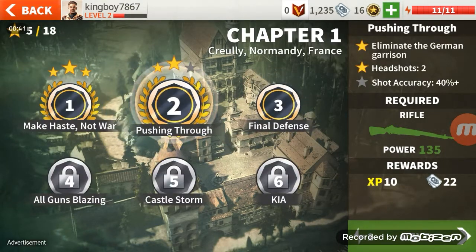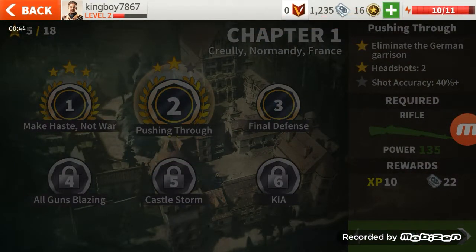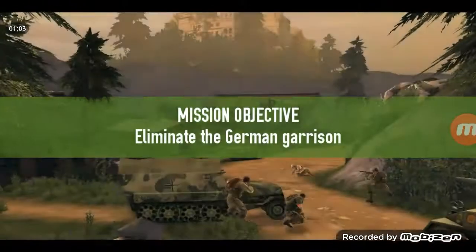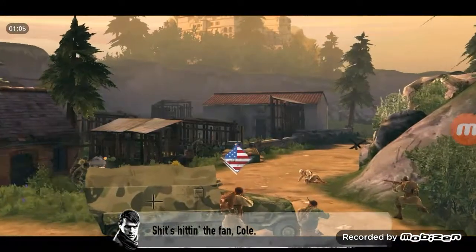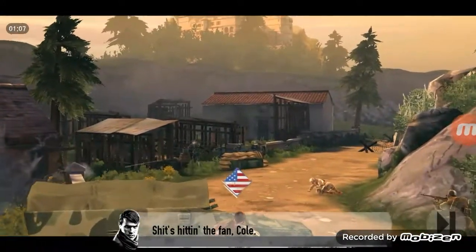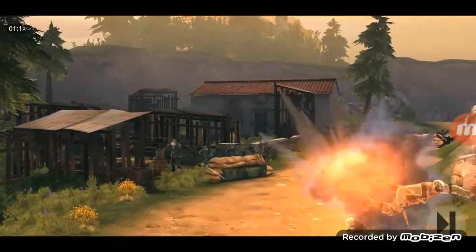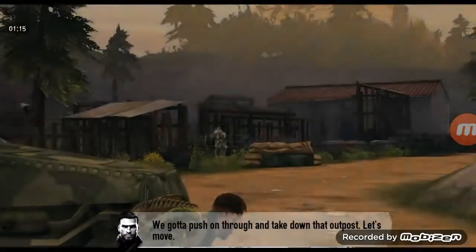I'm gonna start y'all from the second one — the first one is just the tutorial so y'all don't need to see that. Alright, eliminate the German garrison, make two headshots, and get 40% plus on your accuracy of shots. Fine — shit's hitting the fan, Cole. We gotta push up through and take down that outpost. Let's move.